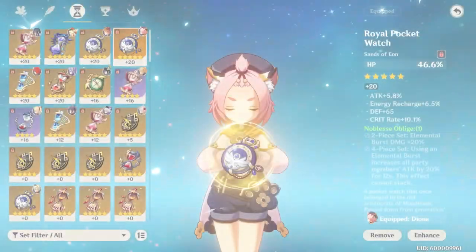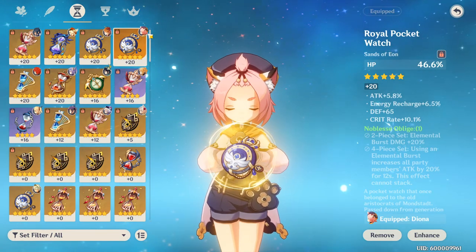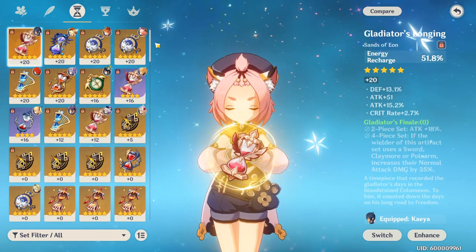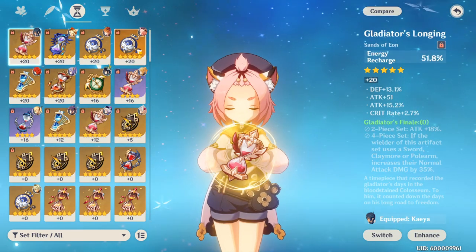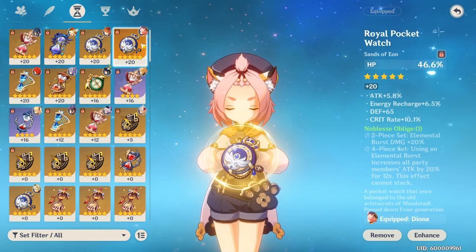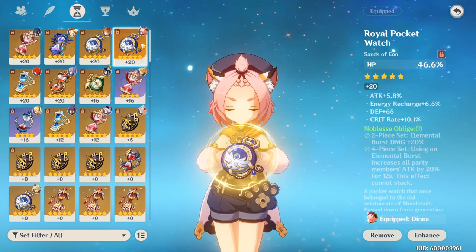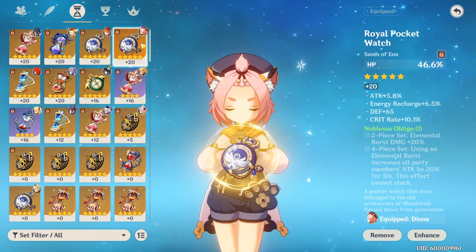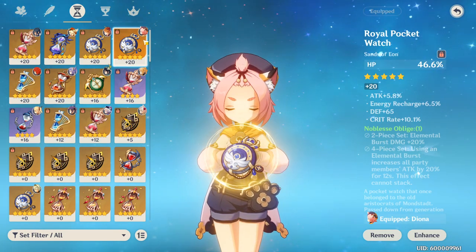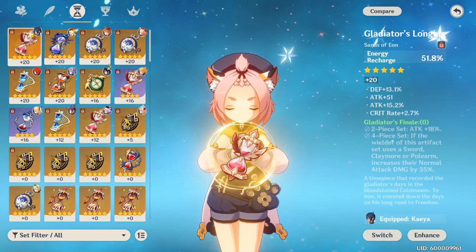For Diona's sands, I recommend HP if you are going with a cryo damage goblet, and energy recharge if you are going with an HP goblet. I do feel it's important to have at least one artifact with HP as a primary stat, since all of Diona's elemental abilities have HP scaling. However, I don't think you need to overdo it — if you already have one artifact with HP as a primary, consider energy recharge for easier elemental burst uptime.